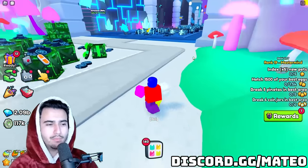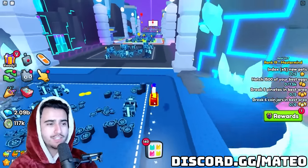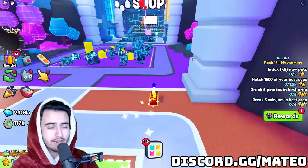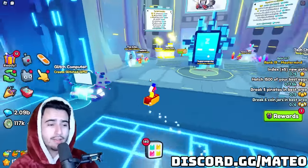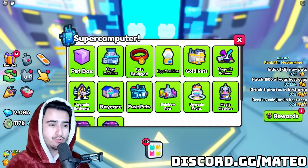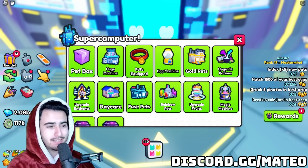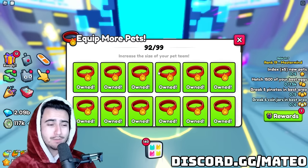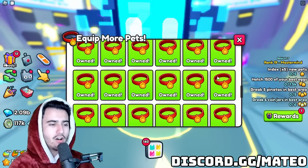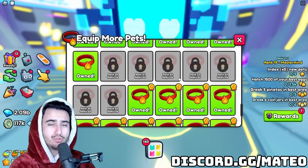Let's start with probably one of the most overlooked tips for maximizing your damage output in Pet Simulator 99: your pet equip slots. I've actually seen multiple people with whole teams of huges that haven't maxed out their pet equip slots, which is absolutely insane because these are so valuable and add a ton of damage output to your setups.